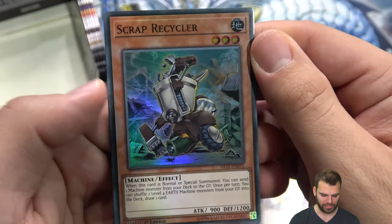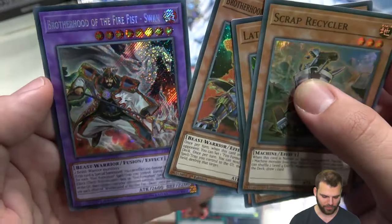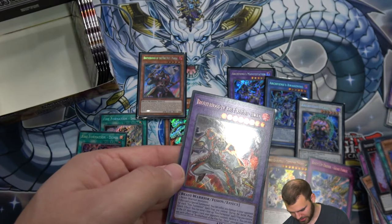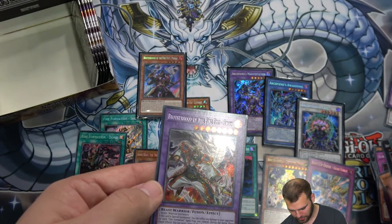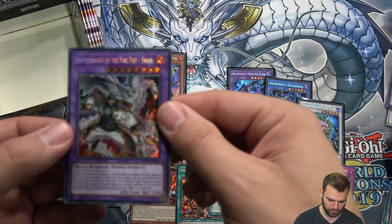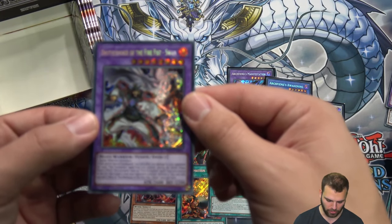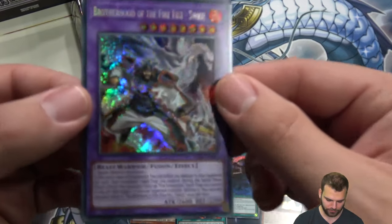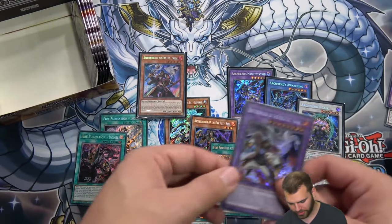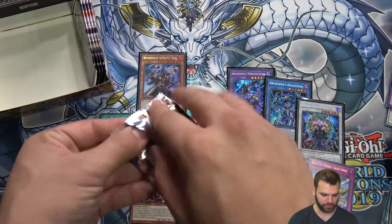Scrap cards are back — Scrap Recycler. Latency Silver, Brotherhood of the Fire Fist Swan — our new fusion. Swan: two beast warrior monsters; 200 damage for each Fire Formation spell or trap you control; during the battle phase, quick effect — send a face-up Fire Formation spell or trap to the grave to target one card your opponent controls and destroy it. Another way of gaining control on the field.